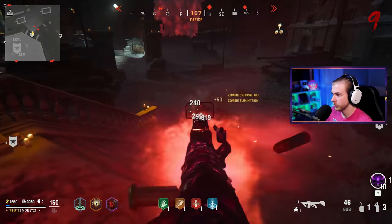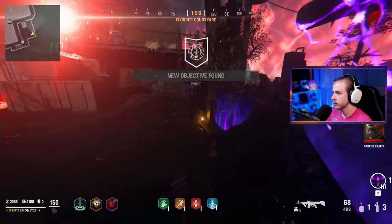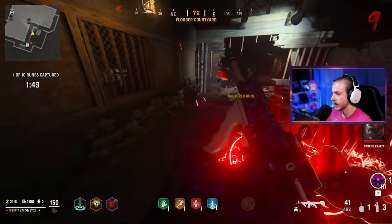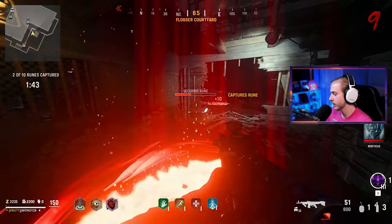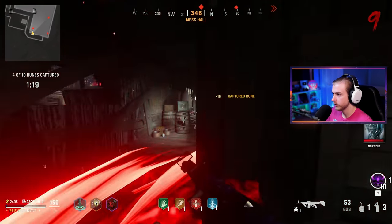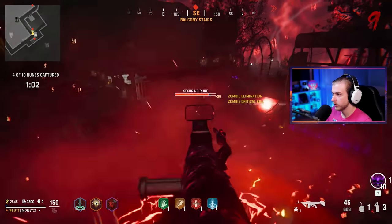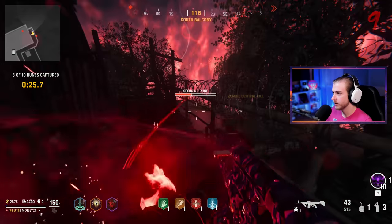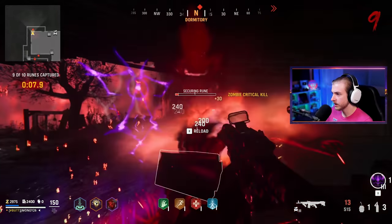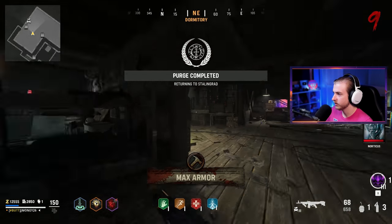I'll probably upgrade Jug a bit — oh, never mind, I'm broke because I just pack-a-punched to tier three. We'll do the Purge event. What is Purge? I don't remember. Oh, I just need to stand on these things — very high-octane gameplay. Three of ten rooms captured. It's like hardpoint for zombies. I climb up, there's one right here. Still need two more — am I gonna have enough time? I don't even know where the last one is. Oh, it's right here — can we get this in 10 seconds? Buzzer beater — we got it with one second to spare!